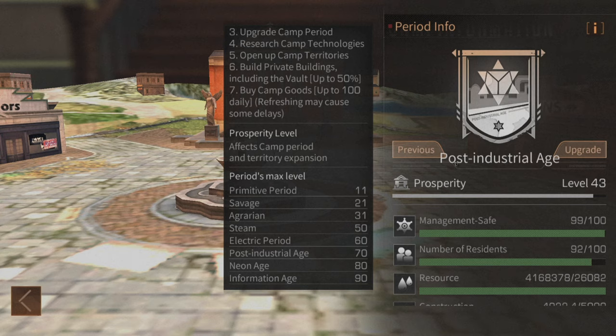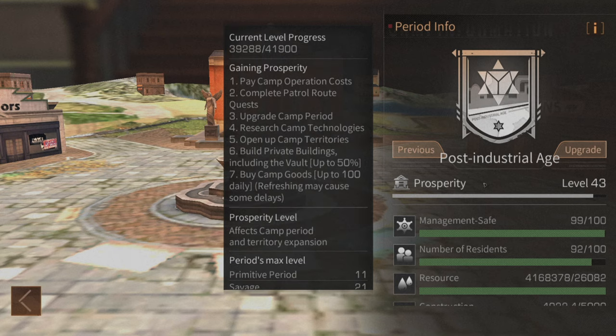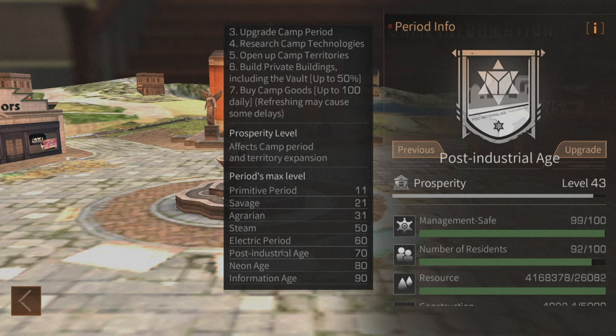Prosperity level affects camp period and territory expansion — you need a certain amount of prosperity to upgrade your camp, and some territories also require a certain prosperity level to unlock. Your prosperity can go down if a member is kicked or leaves camp, partly because of the actual prosperity penalty, but also because the private building value they were adding to your camp will be removed. You can see at the bottom the maximum prosperity level for every period from primitive to information age.